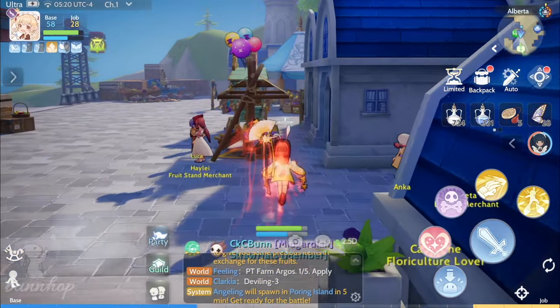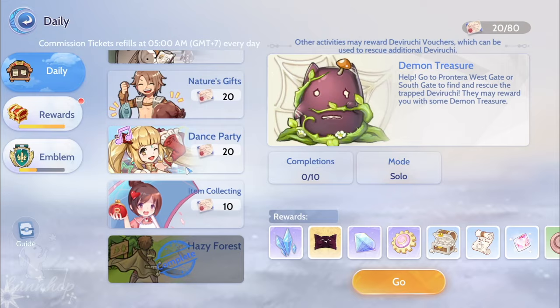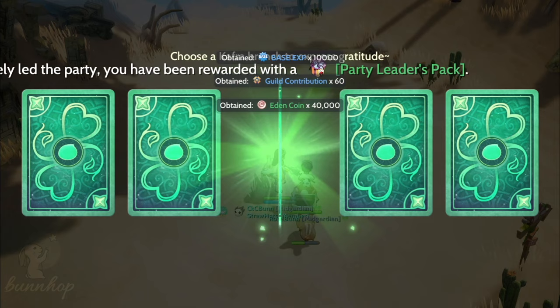Hey everyone, it's the Bunz. Whatever your daily routine in Ragnarok Origin may look like, completing daily quests or daily commissions through the Eden Group is one of the fastest, most efficient ways to gain base and job experience to level up, as well as valuable items that will surely help you on your journey.